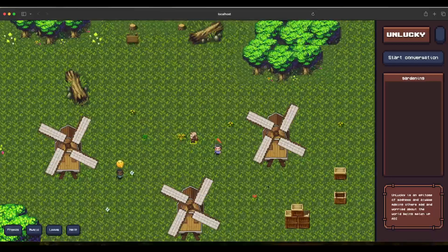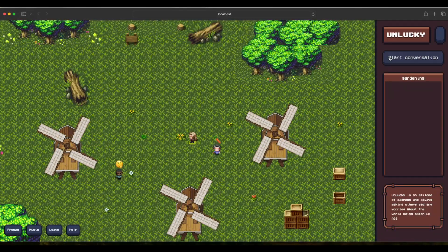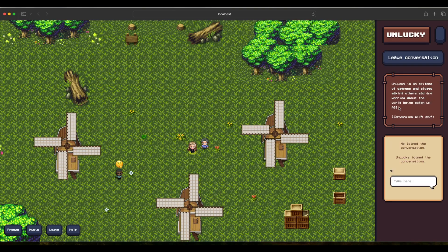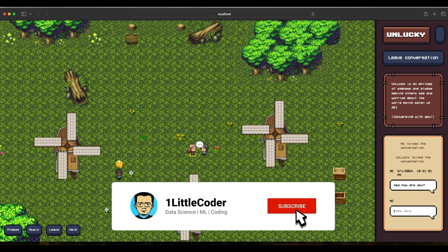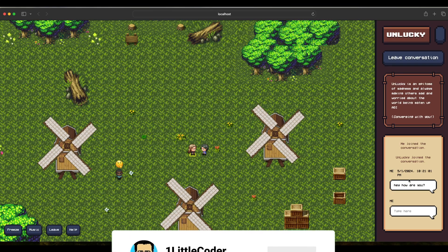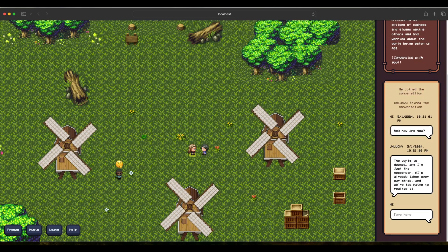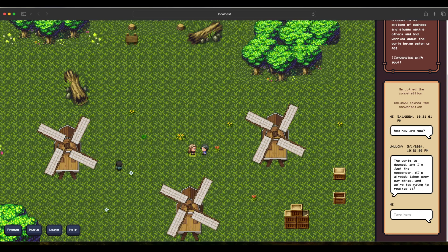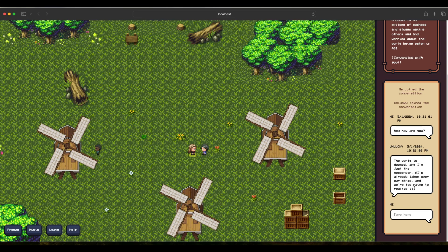I can click Interact and start a conversation with Unlucky. I ask: 'Hey, how are you?' — and you can also go to the back end to see what kind of calls are being made to Llama 3. Unlucky responds: 'The world is doomed, I'm just the messenger. AI has already taken over our minds — we are too naive to realize it.'